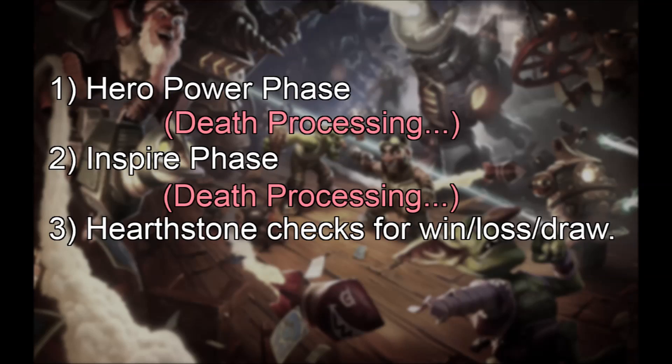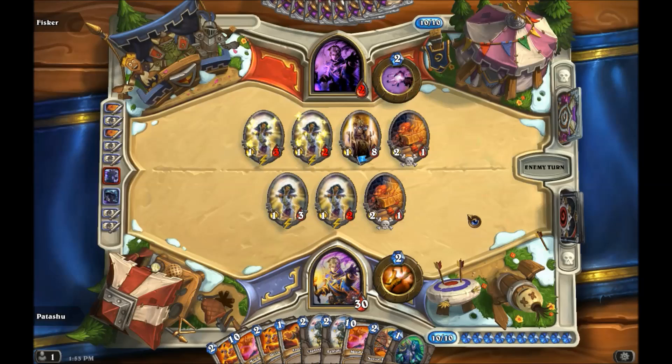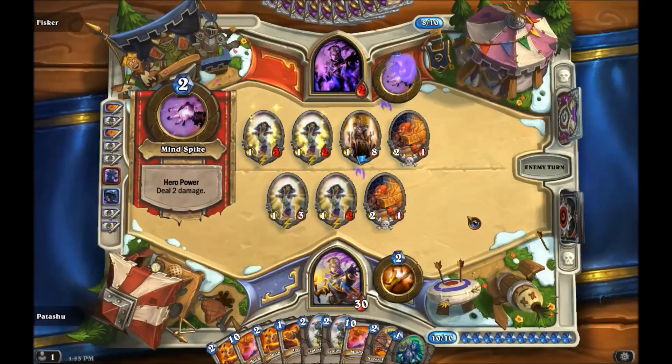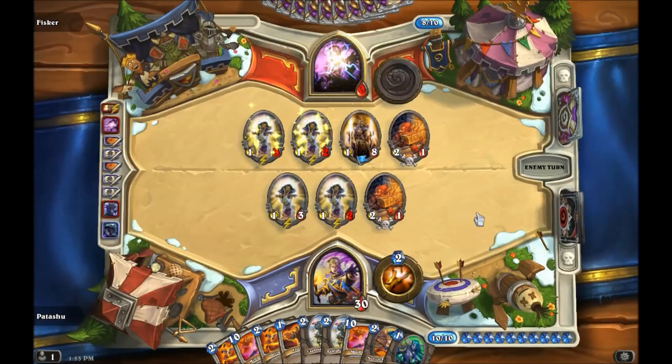One property of phases is that death processing is suspended during a phase, but after the phase we run the death processing step, and the death phase of any death events resolves before moving on. Since the death phase is also a phase, it can have another death phase after it, and so on. We can see that death processing runs after the hero power phase but before the Inspire phase. If we kill our hero using our hero power, a friendly Tournament Medic is not able to prevent our death. Notice the death scream that signifies our death.